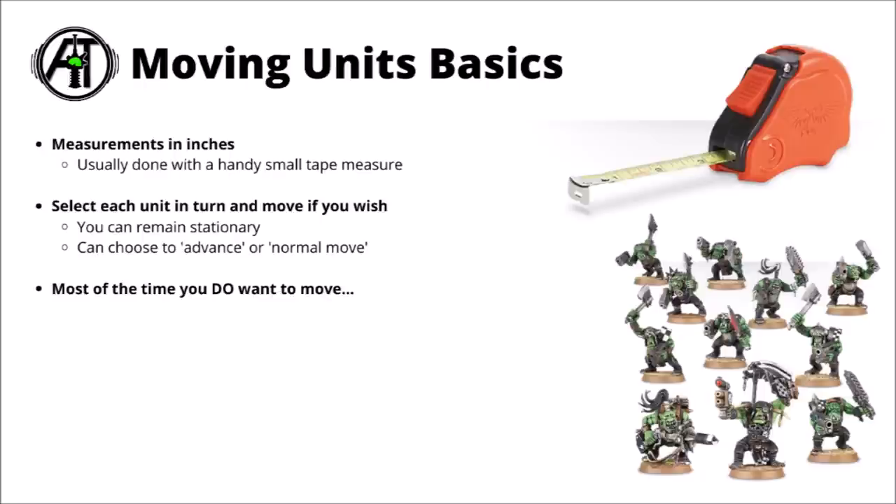In the movement phase you'll select each unit in turn and do the full movement with that unit. You can't move part of a squad and then come back to it — it's unit by unit. You don't have to move everything; remaining stationary is one of the options. For most units that aren't engaged in combat, you can either choose to advance or normal move. Choosing to advance robs you of options later in the turn, but does get you a little bit more movement, which can be better for quite a lot of units.